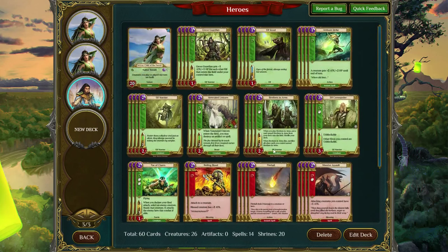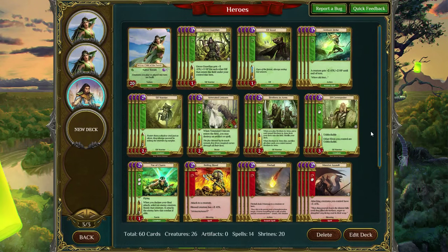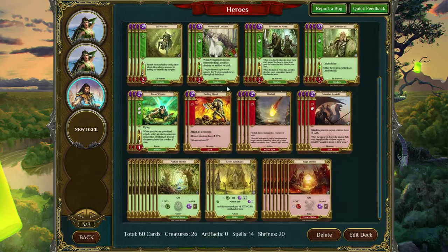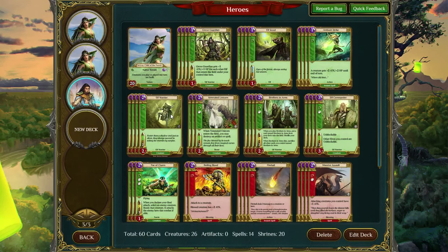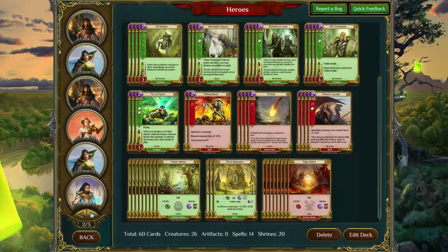Next we have just your basic Nature Rage deck. Nature Rage is a very common, very basic combination of aspects, especially in an aggro deck, though this one is a little bit different. It's primarily playing Elves for the elf synergy with cards like Grove Guardian and Elf Commander. Its only rares are Fae of Charms, which is just a ridiculously good card. It uses Massive Assault and Boiling Blood to accelerate the damage that elves can do, and Fireball to help pave the road.